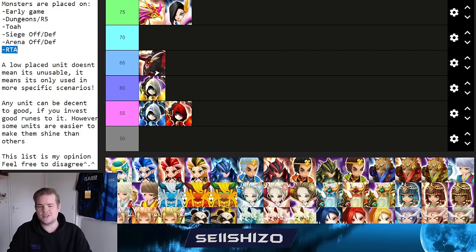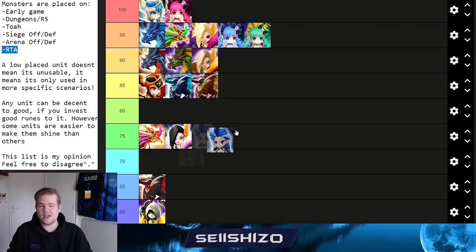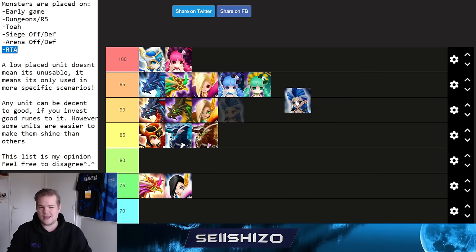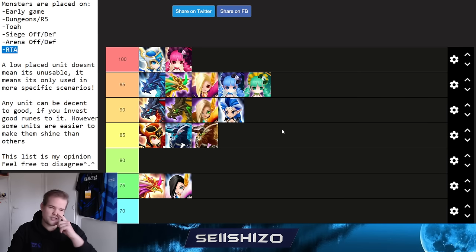Moving to the Hell Ladies family: Beth gets a 90. She's useful for early-game clearing, possibly a first Dragons team, TOA, siege offense as an armor breaker, arena offense, and is seen in RTA as well. Her S3 armor breaks and applies anti-cleanse block. Build on Fire, Despair, or Swift with high accuracy — the armor break on S2 also applies DOTs which are a nice bonus.